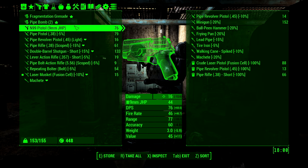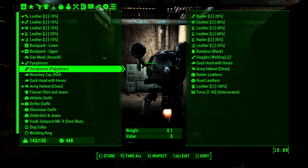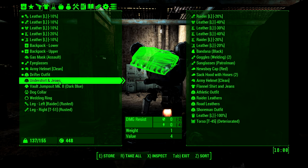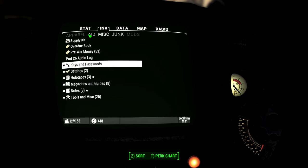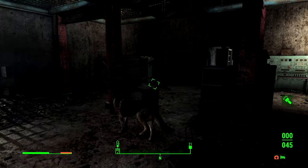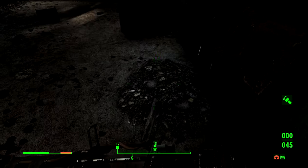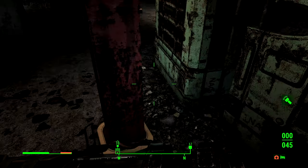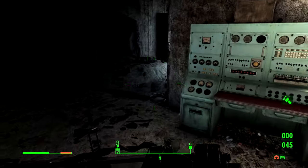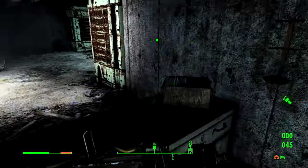A 9mm pistol — I actually have 45 shots for that, good to know. We need to put our backpack on — we'll do that right after this. Okay, that's all you can carry. Apparel — backpack, perfect. I think we've pretty much wrapped up everything we want to in this room.